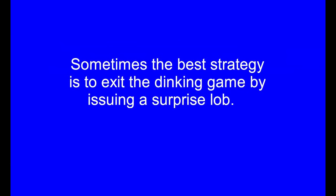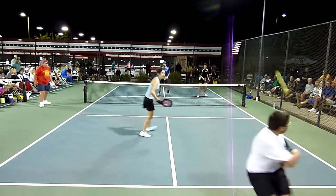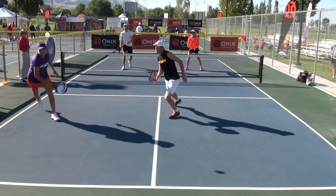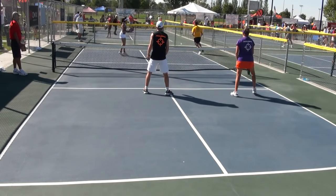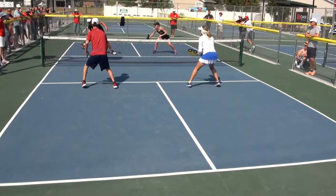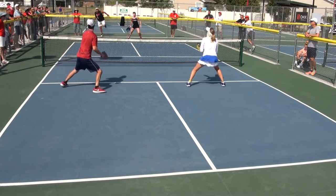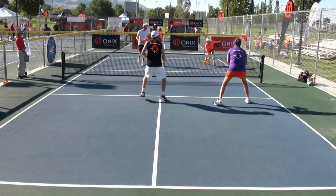Sometimes the best strategy is to exit the dinking game by issuing a surprise lob. If your near opponent is right-handed, a well disguised lob over his left shoulder can be an excellent strategic move. An ideal time to do this is when your opponent is moving toward you or is very close to you, as might be the case when the ball hits the top of the net but falls into your kitchen area. Even advanced players have trouble handling such lobs.